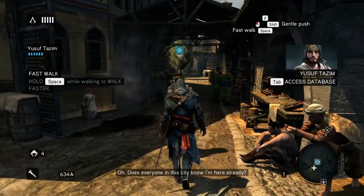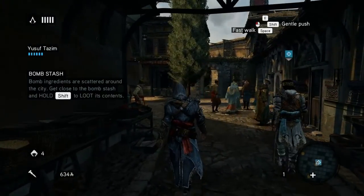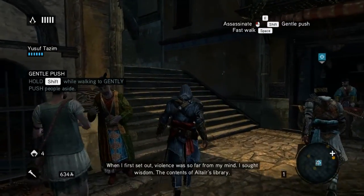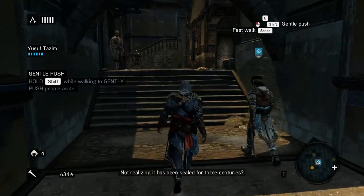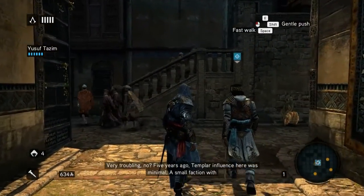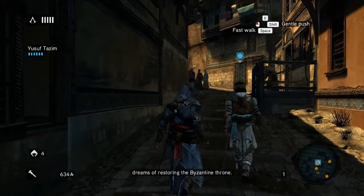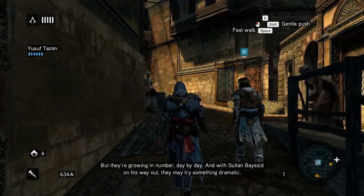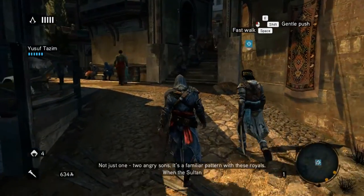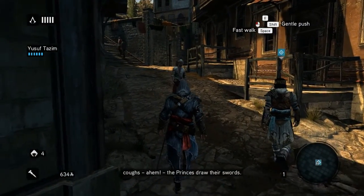This game looks beautiful. Does everyone in this city know I'm here already? Your Holy Land tussle with the Templars did not go unnoticed. When I first set out, violence was so far from my mind. I sought wisdom — the contents of Altair's library — not realizing it had been sealed for three centuries. But I never expected to find Templars guarding it. Five years ago, Templar influence here was minimal — a small faction with dreams of restoring the Byzantine throne. But they're growing in number, day by day. And with Sultan Bayezid on his way out, they may try something dramatic. Is there no heir to the Ottoman throne? Not just one — two angry sons. When the Sultan coughs, the princes draw their swords.